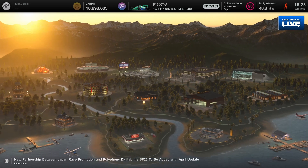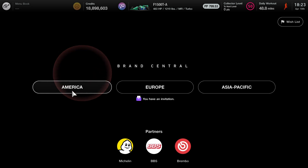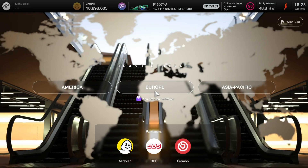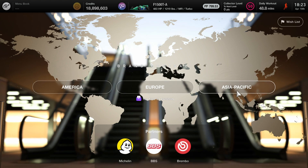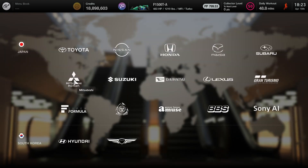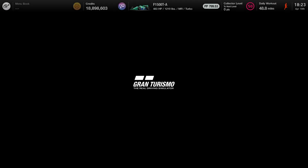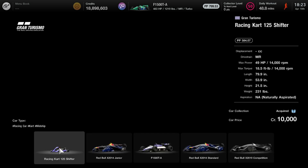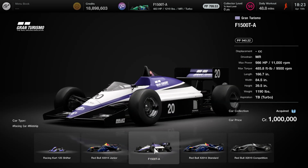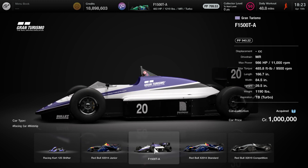Now if you guys can't get all the challenges gold, there is an alternate way to get this car. You go to Brand Central, then click on the Asia Pacific tab — that will be under Japan. Click the Gran Turismo logo, that's where it's going to be. Click showroom and it will be right there in the middle between the two Red Bull race cars.